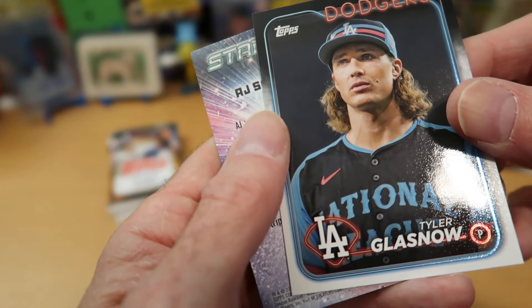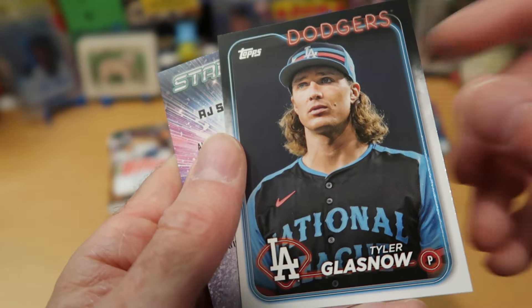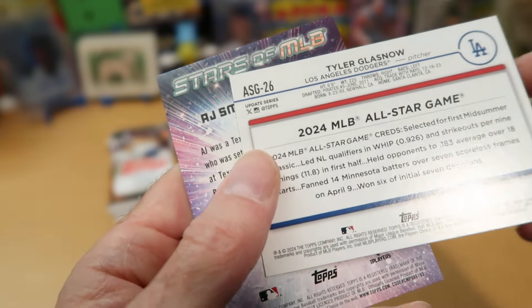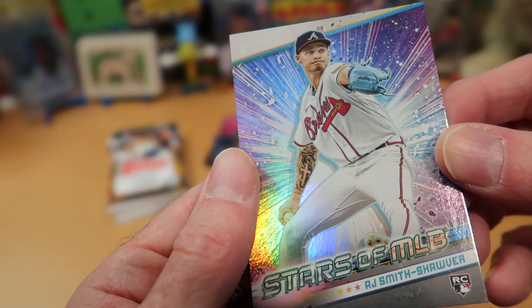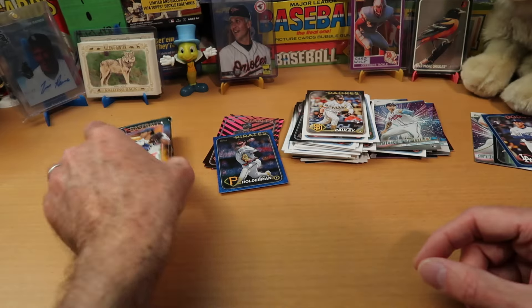Tyler Glasnow, and I believe that is an All-Star card — it doesn't say anything about it on the front, but he's in his all-star uniform and he needs a haircut desperately. That is an All-Star one of Tyler Glasnow, so that's a kind of special card in and of itself. AJ Smith-Shoemaker there for the Braves, and that is our rookie Stars of the MLB.